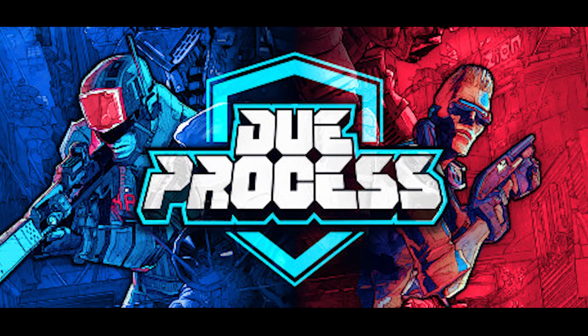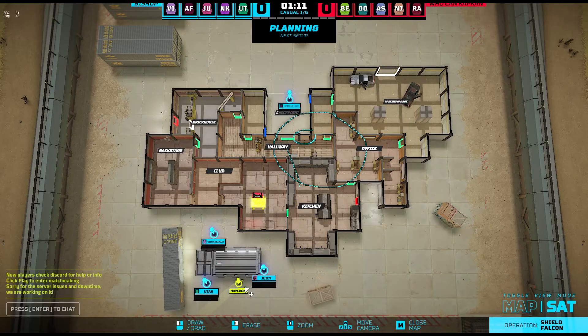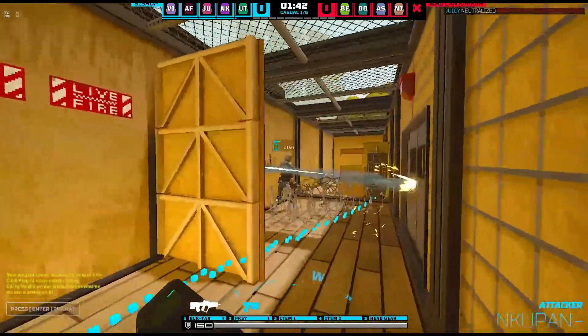Alright, let's just get right into it. Due Process is kind of like a Roblox-looking Rainbow Six Siege, but the bomb sites are randomly generated, the maps are randomly generated, and your framerate is also randomly scattered between 12 and 120. Attackers have to defuse the bomb while defenders have to defend.